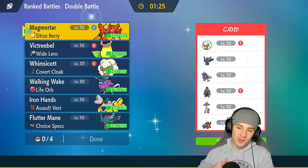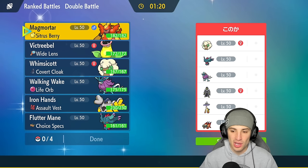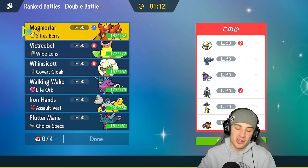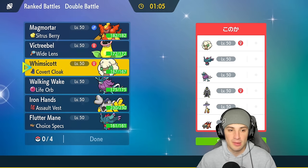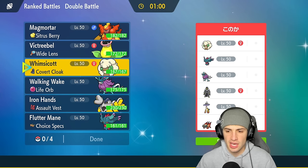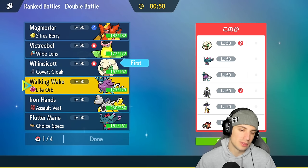We're hopping into our first match going up against a Chi-Yu squad. Chi-Yu is rocking out with Flutter Mane, Walking Wake, and it pairs really well with Thunderclap Raging Bolt. This one is actually going to be a tough one. They also have Whimsicott and Urshifu — two very strong meta Pokemon. I'm going to go Whimsicott as a solid lead for Tailwind and Sunny Day, but a massive threat to us is going to be Raging Bolt — it's just super strong alongside Chi-Yu.